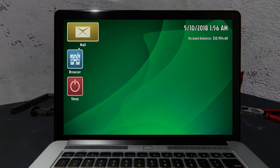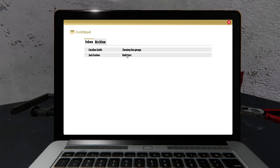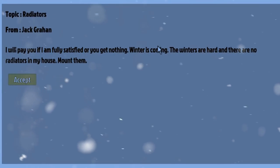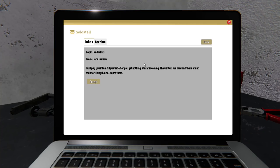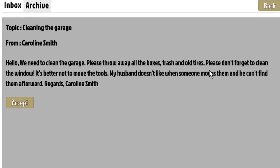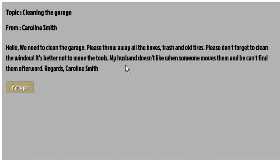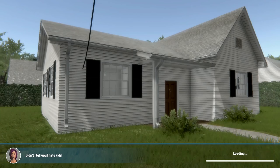In order to make money in the beginning, normally what we have to do is take jobs. Right over here we have a couple of them. One from Jack Grahan — it says: 'I will pay you if I am fully satisfied, or you get nothing. Winter is coming. The winters are hard, and there's no radiators in my house. Mount them.' Sounds slightly dirty. Over here to Caroline Smith — she says: 'We need to clean the garage. Please throw away all the boxes, trash, and old tires. Please don't forget to clean the window. It's better to not move the tools — my husband doesn't like it when someone moves them and he can't find them afterward. Regards, Caroline Smith.' I think we're gonna get ready for winter first.